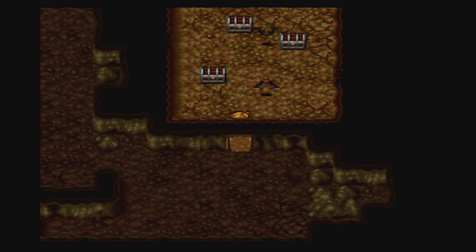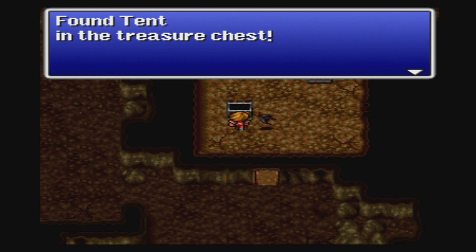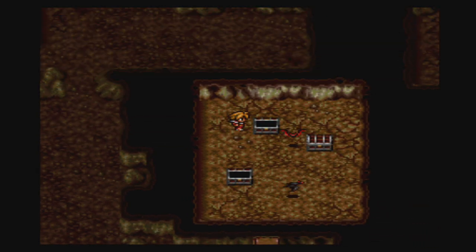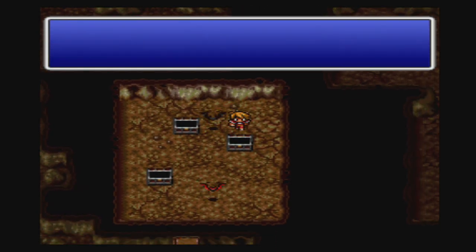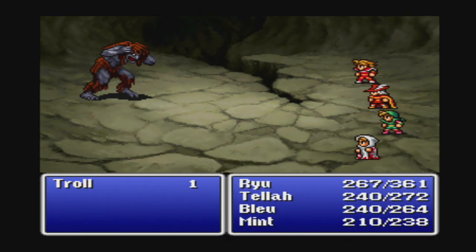In front of the two chests up there are set encounters, and to the right of this chest is also a set encounter, so we're just going to go around. A Mythical Shield — did not know we'd find one of those down here. That's it for the treasure in this area.